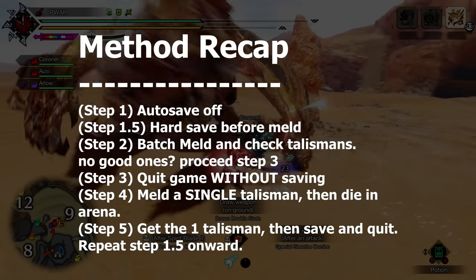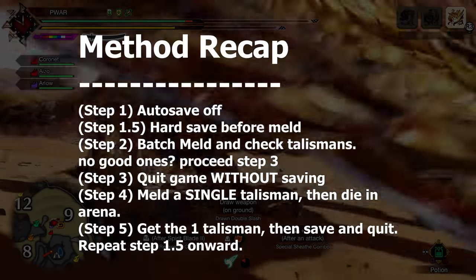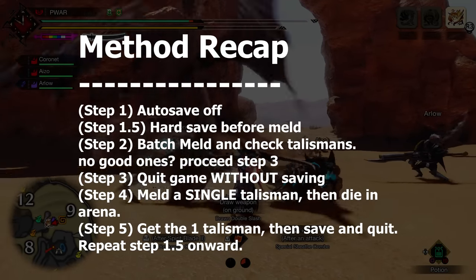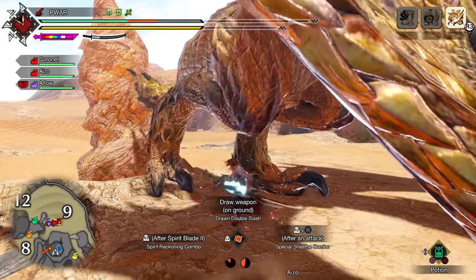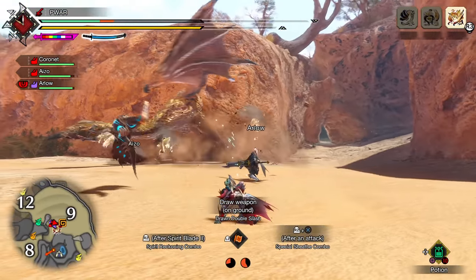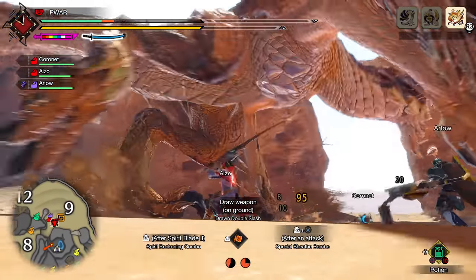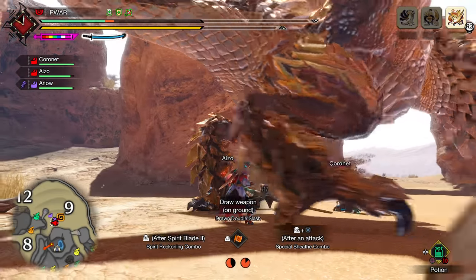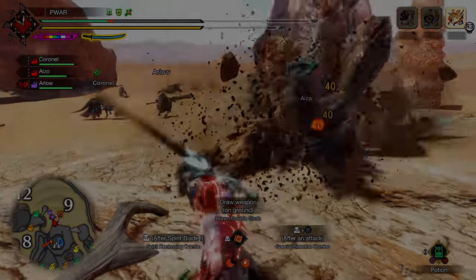Hope the video helps you guys land some better charms for future builds to come. Once you do get the charm you want, make sure to save the game afterwards in order to keep your goodies. You can also turn Autosave back on when you're not doing this method. This method works for both Switch and PC, by the way. If you found the video useful, please leave a like — it helps me out a bunch. Comment down below if you got any good charms in Sunbreak so far, or even after using this method. I'm still hunting for that Chain Crit with some slots myself. Good luck, more guides and builds to come. Join the ninja clan by subscribing for more Sunbreak epicness. Thank you very much.